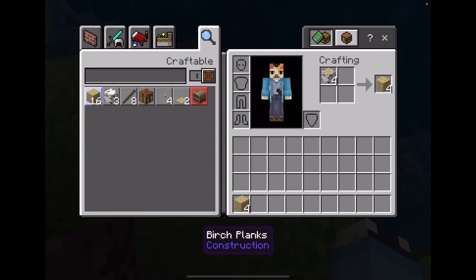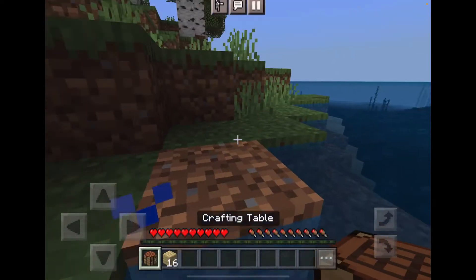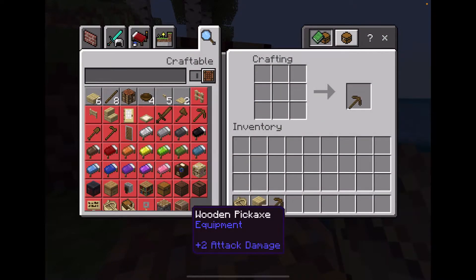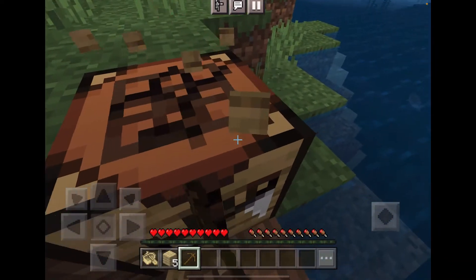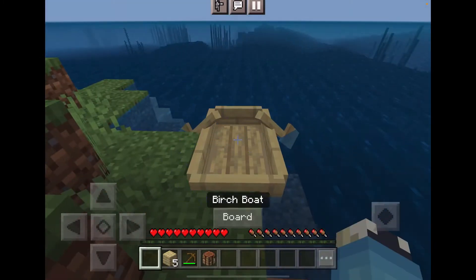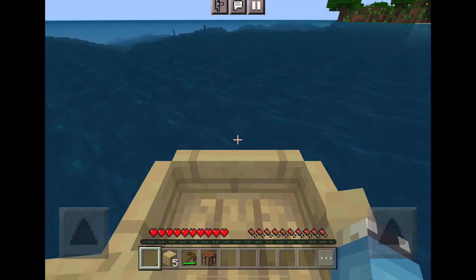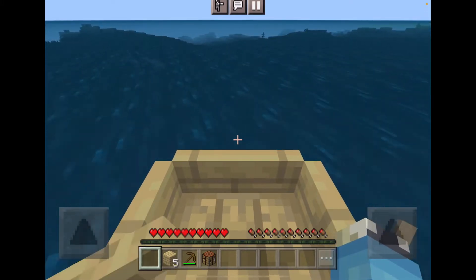Alright, make some tools and we're gonna need a boat probably to get the pickaxe so we could craft a furnace with cobblestone. Let's get the dried kelp first because that's probably gonna be the longest thing. There's some kelp over there.